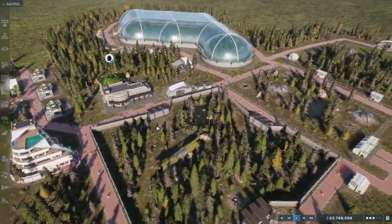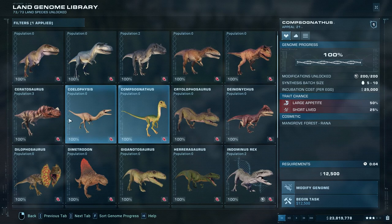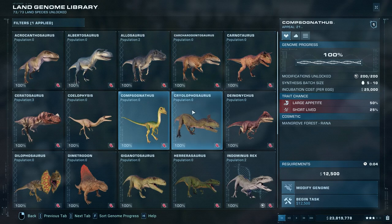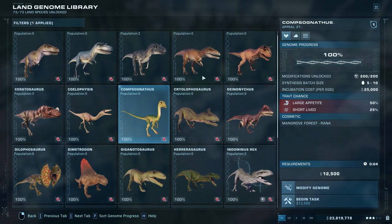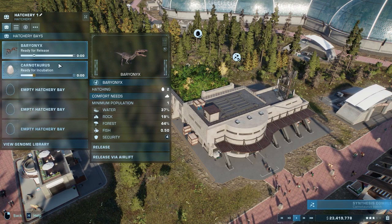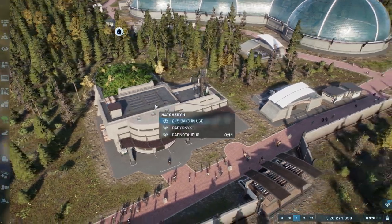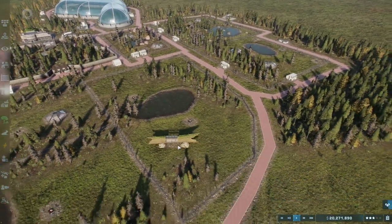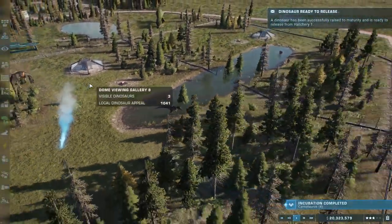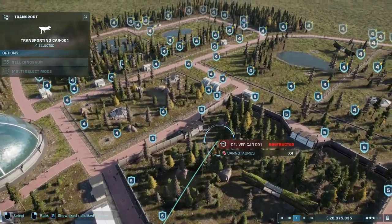The Baryonyx will be ruled out actually — I'm going to have to change my plan because the Baryonyx likes fish and I forgot about that. So let's do a Carnotaurus instead. We've got a Ceratosaurus already. Let's do a Carnotaurus — they're easy to hatch. I can have this pond enclosure here. Asset delivery confirmed.